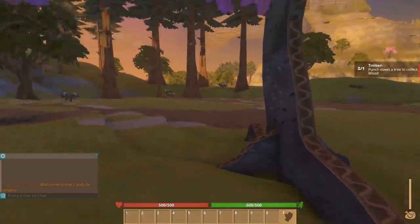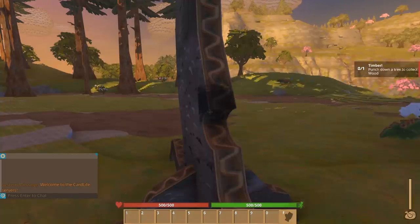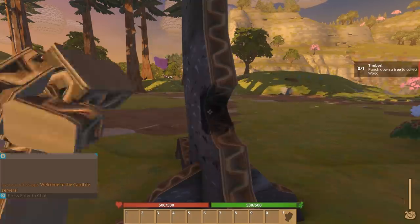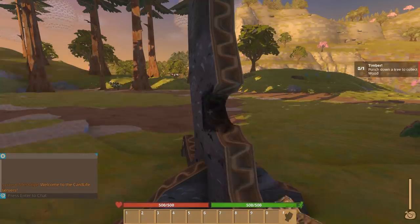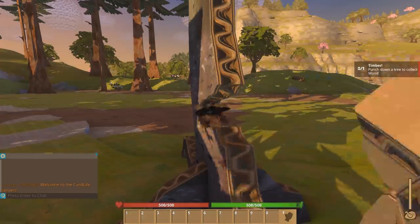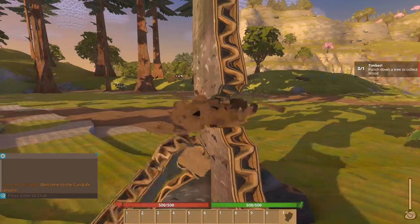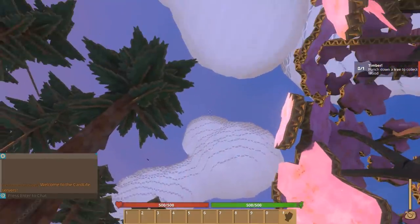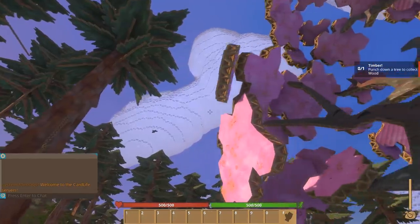Everything looks to be running pretty good. We gotta get our wood — first time doing this, oh my gosh, this is gonna take a while. It looks like they actually give you somewhat of a tutorial; it says 'timber: punch down a tree to collect wood.' Easy enough. I cannot wait to make an axe. Look at the clouds — they're super neat, that is super cool!